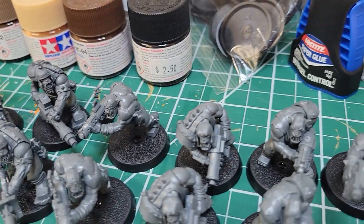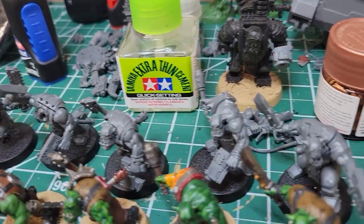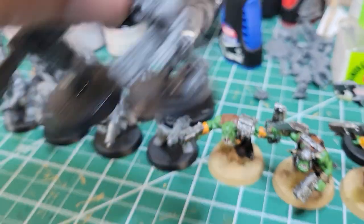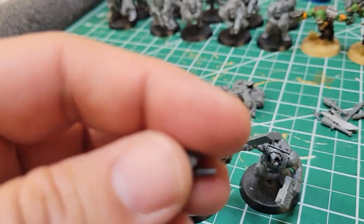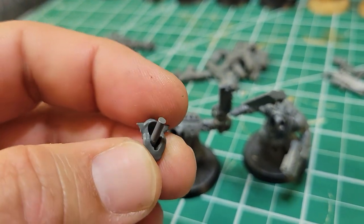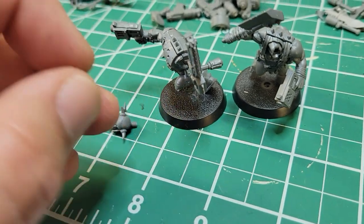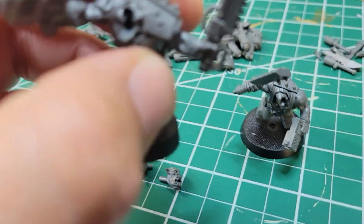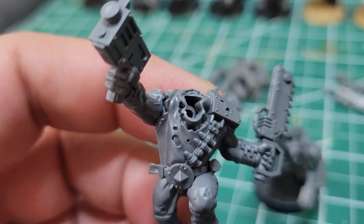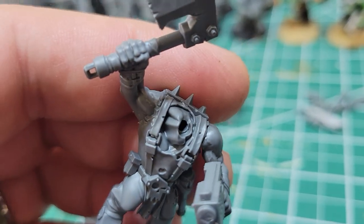Your next step is to assemble the next squad. However, you're not going to glue this one — you're going to try to convert it as best you can. Unfortunately, these monopose boys are truly monopose. Even the two that have separate heads, the necks don't line up — where the jawline is in the back of the skull is completely different on the bare head versus the helmeted head. You can chop off the peg and shove them in place, but the heads are definitely going to fit differently.